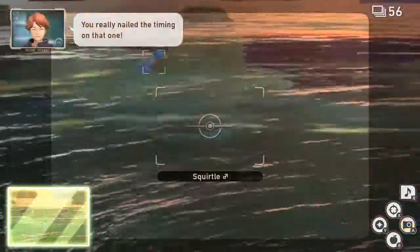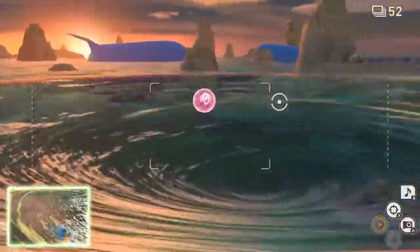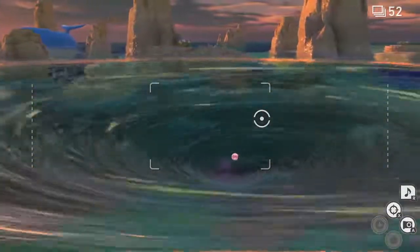As you can see, the Squirtle is in the whirlpool. What you want to do is focus on the centre of the whirlpool and throw aluminum orbs in there. It takes about 10 of them, so be patient with it if nothing shows up immediately.